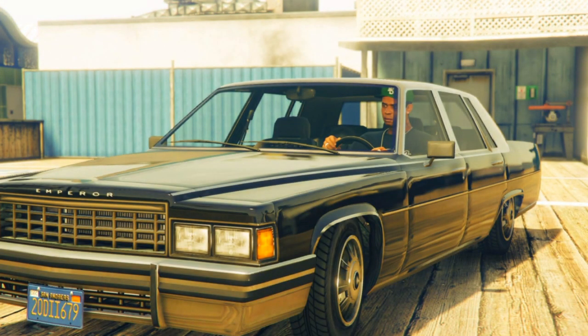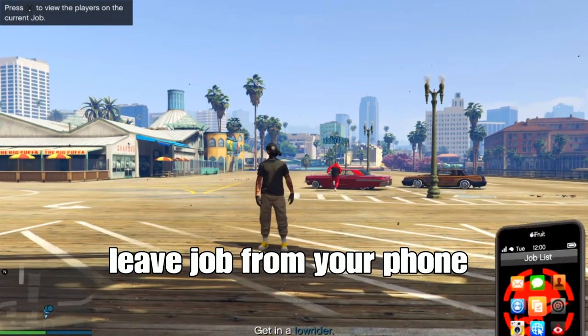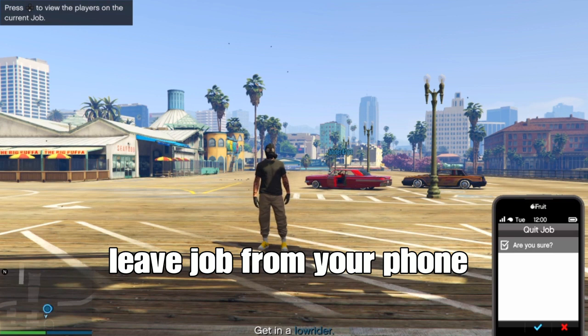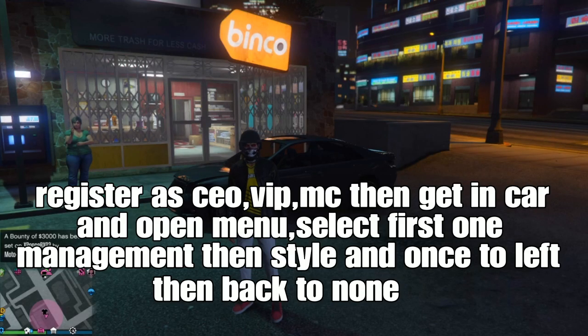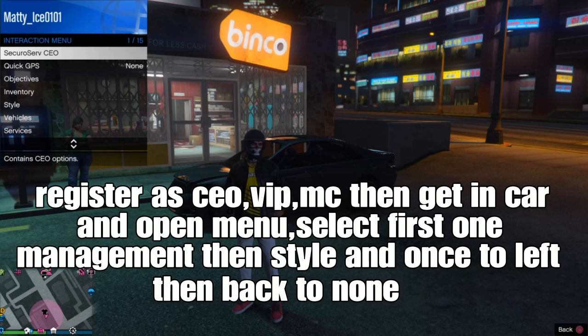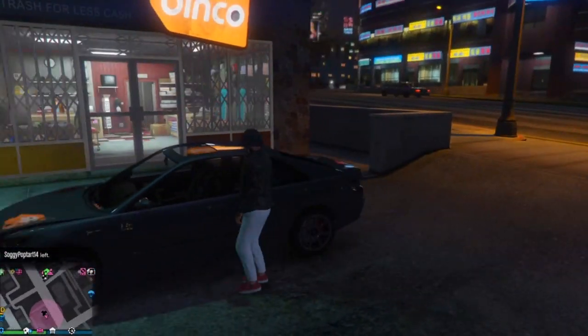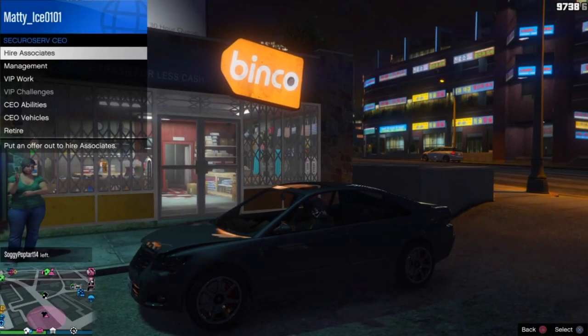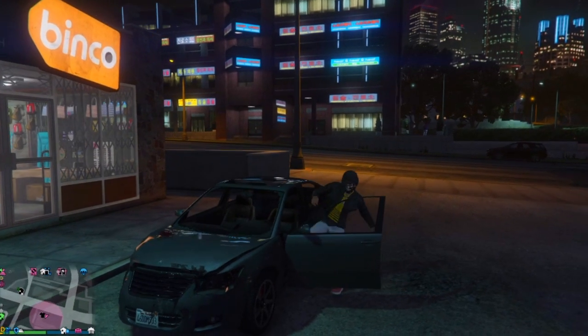Spam X or A to skip the scene. Once in the mission, open your phone and leave the job. Load back into a session — you'll spawn with the merchant outfit from before we started the mission. Now register as a CEO, VIP, or MC. Get in any car off the streets, and while in the car, open your menu and select your CEO, MC, or VIP option, then go down to management, then go to style.